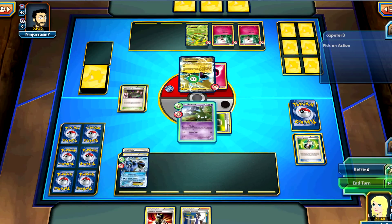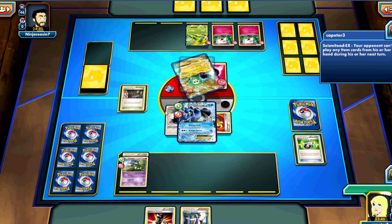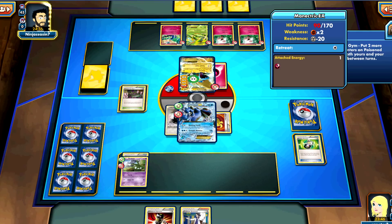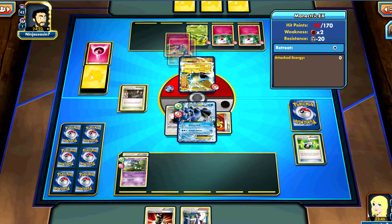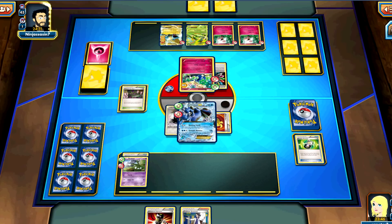I like that you computer searched for the Float Stone. I was thinking, well, what are you going to do — go for the Seismitoad or the DCE? The odds were worse for me to get a Float Stone, because this only runs three Float Stone, but it runs four Toad and four DCE. So probability was better. He lost a Fairy Energy when he was forced to retreat without Fairy Garden — that sucks for him.